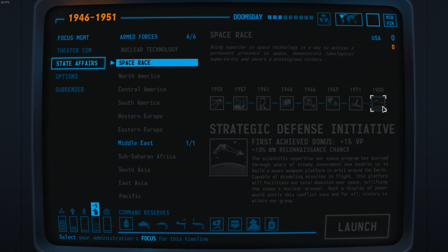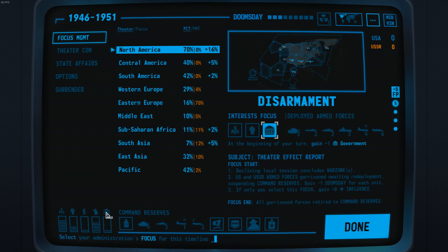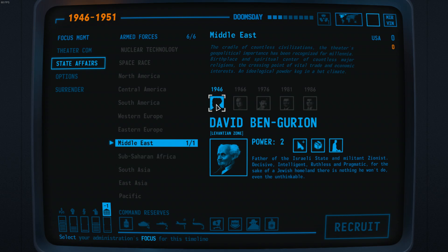Let's move on to government — always very important. It signifies what your administration is all about: whether it is corrupt, a bureaucratic hellhole, or working perfectly. It is mostly used practically to recruit leaders. Leaders are people you can use all over the world in different theatres. For example, we have David Ben-Gurion here for this timeline. You can use them to mark territory, claim it, and use their special abilities.